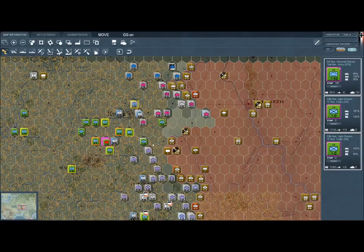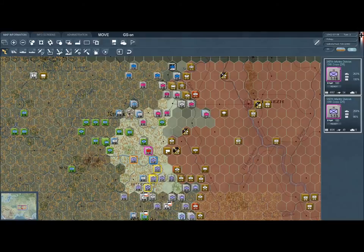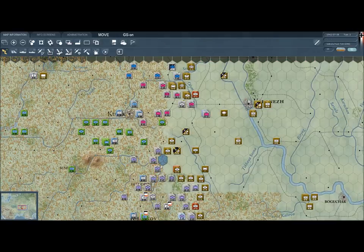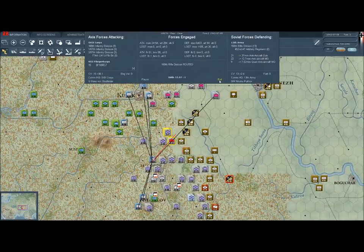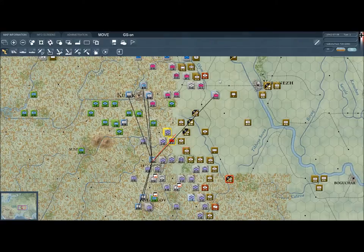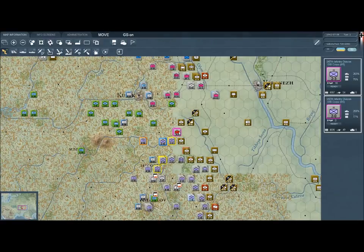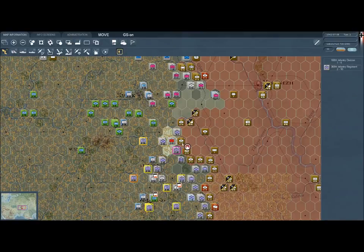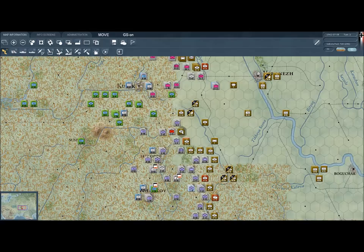We also want to get the tank divisions here that haven't actually moved, but these guys don't seem like they can move. We may not have control over the green units — I don't know why that is. Let's start moving forward the rest of the men that we can move. We'll use our shift attack key to attack with both our armor — that worked out extremely well. We actually lost zero men in that attack, so it was an unbelievably successful attack.